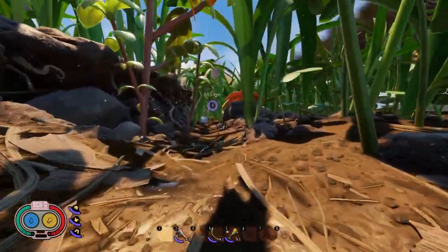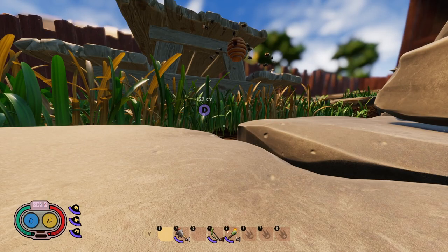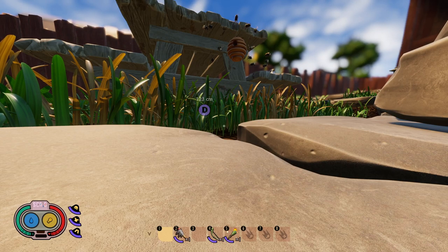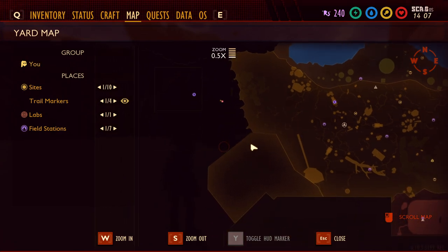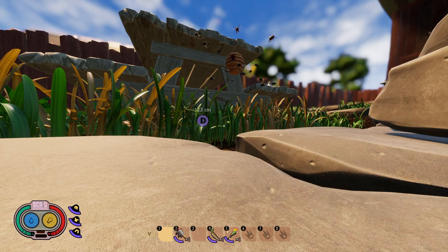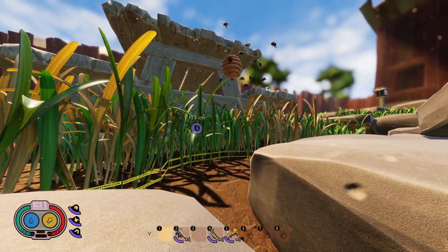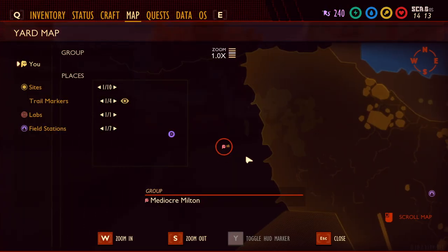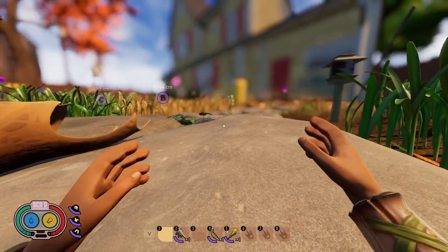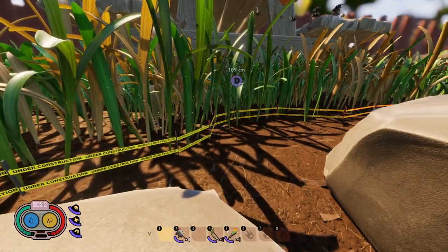Our fourth and final stop is the picnic table on the western side of the map. This is an unfinished part of the map right now — it's under construction, as you can see by the construction tape. It's actually pretty safe to come over here because the only threats are mosquitoes in the flooded zone nearby and a wolf spider down these rocks that wanders around.